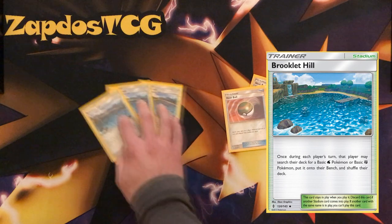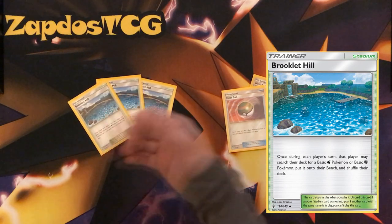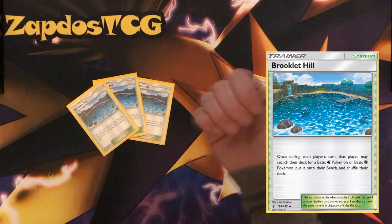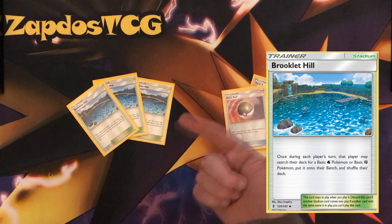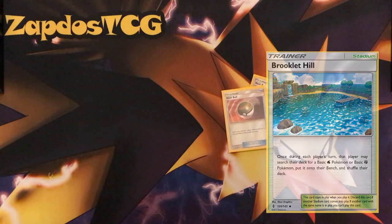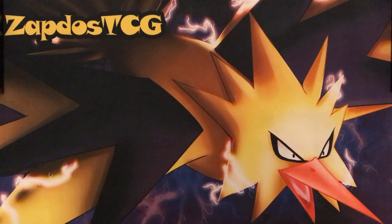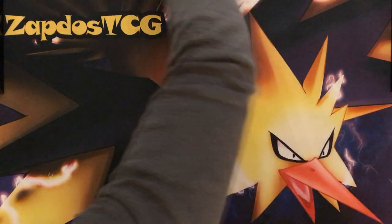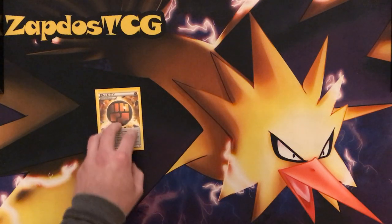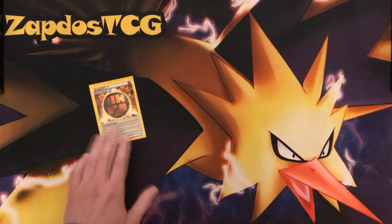Brooklet Hill gets everything out of the deck — your Regirock, your Passimian, and your Remoraid. Mew cannot get out with Brooklet Hill though. Everything can get on the bench early game with Brooklet Hill — definitely run 3 copies. We're not running any Brigette even though it could be the case. Strong Energy is an optional card giving extra 20 damage, but you'll need an extra attachment so I don't think it has room in this deck.